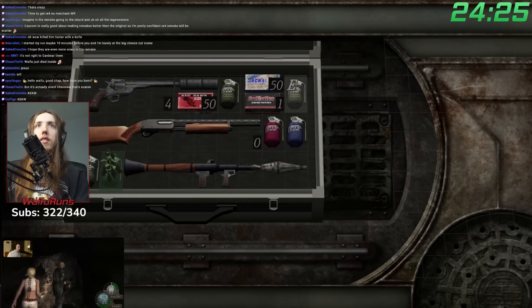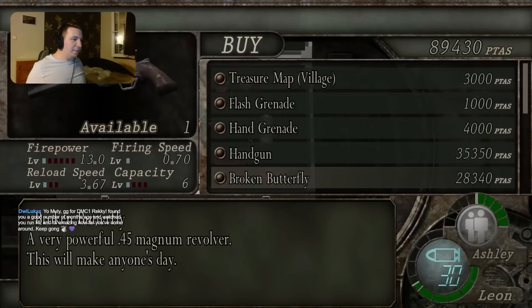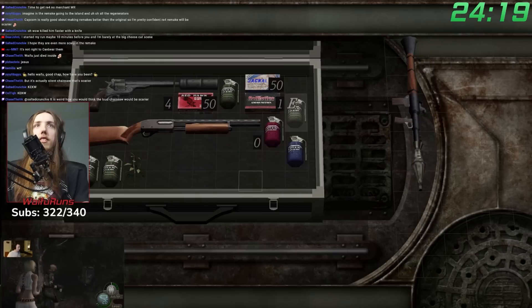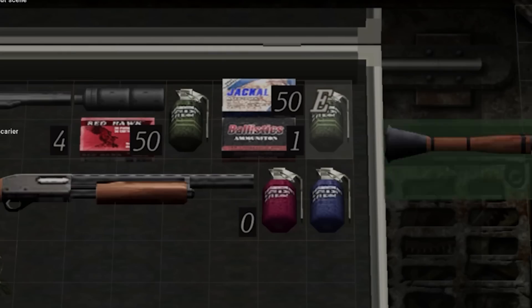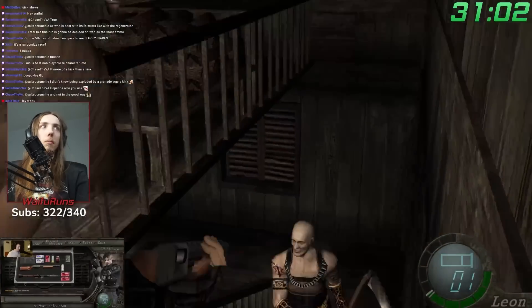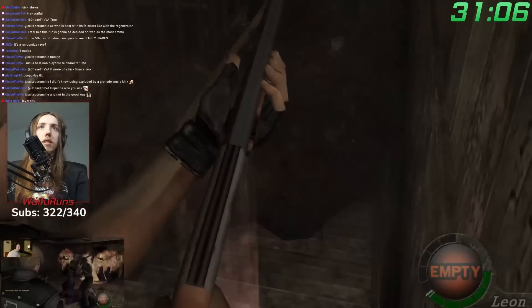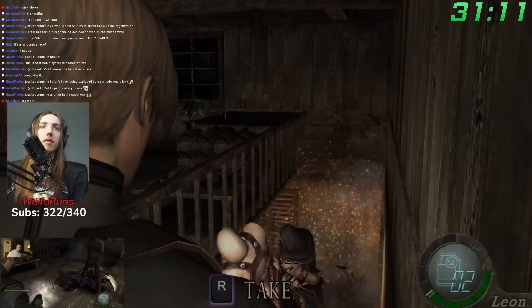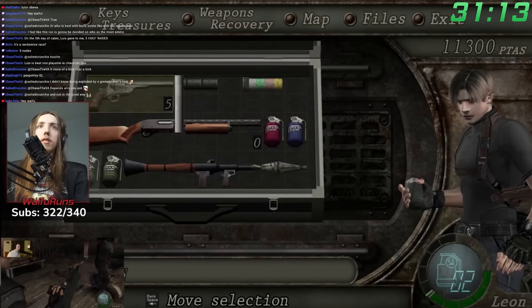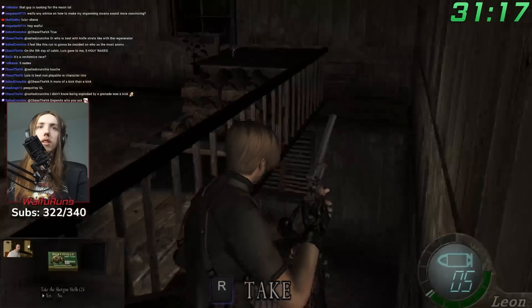My inventory was tighter than Ashley's pants, so I needed to make some room. Moody decided to sell the broken butterfly to make some room, which I think was a mistake. My strategy was just gonna be to have no shotgun ammo at all. The cabin is almost always one of the hardest rooms of the randomizer. This is because if you stick to a non-pistol weapon, you will almost always have no ammo for this section. Thankfully, I stacked nades for this. Even so, I was barely scraping by with what I had, and I was praying for shotgun ammo.